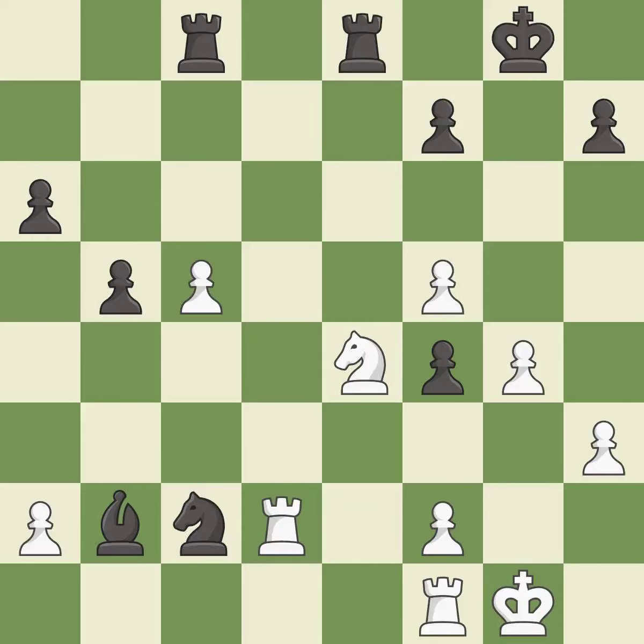This takes an open file, a common method for activating a rook. This is the only good move — it is a great move. This is the way to win a bishop. It is best. This defends a vulnerable rook by pinning one of its attackers. This is the only move that works — it is a great move.